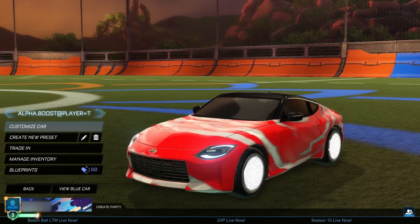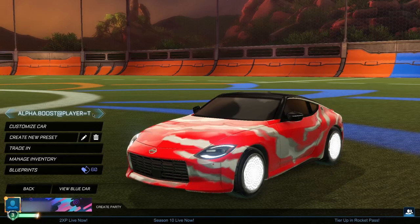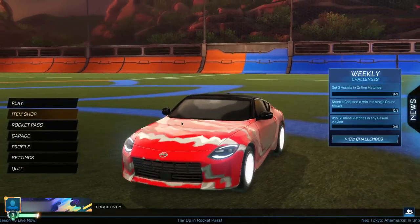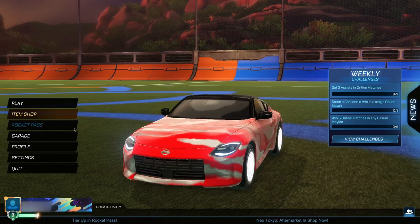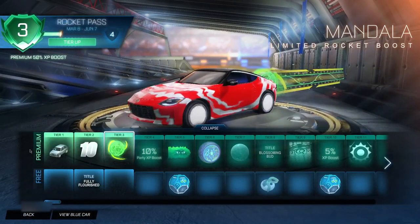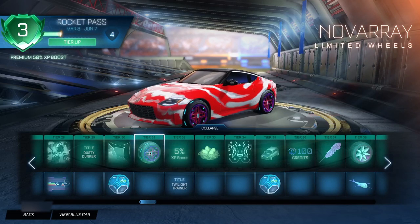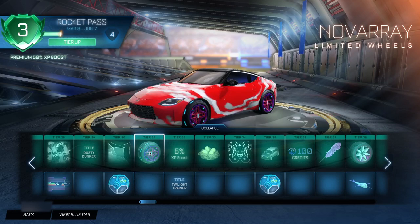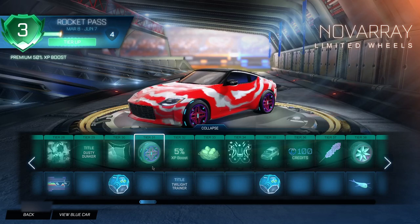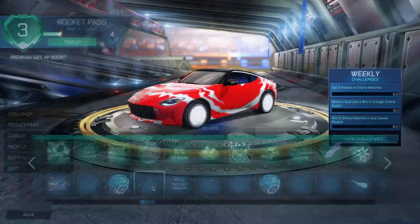When you guys have clicked OK, you should be able to confirm it on the left side of your screen here, which now should say the name: alpha.boost.addplayer=T. When you guys have confirmed the name on the left side of your screen, you guys can then go back to the main menu. Now when you guys are here in the main menu, you guys want to go ahead and click on the rocket pass section. When you guys are here in the rocket pass, you guys want to go ahead and find tier 31, then hover over it for a total of give or take 5 seconds — 1 second, 2 seconds, 3 seconds, 4 seconds, 5 seconds. When you guys have hovered over it for 5 seconds, you guys want to go ahead and just remove your cursor or controller from it, then go back to the main menu.